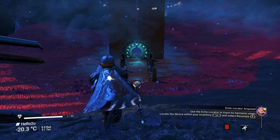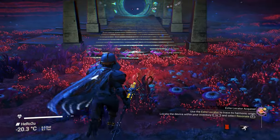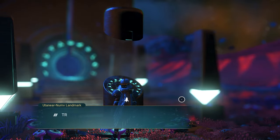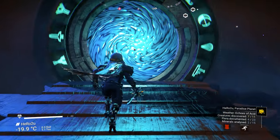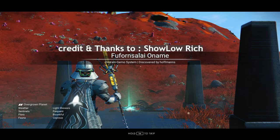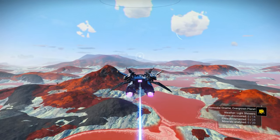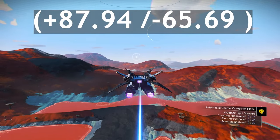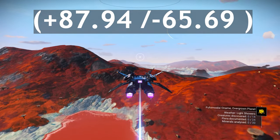The first Atlantis multi-tool is going to be S-Class. Make sure to take a screenshot of this glyph after I finish. You will land on an overgrowing planet. To get the Atlantis multi-tool, we need to go to a specific location: plus 87.94, minus 65.69.